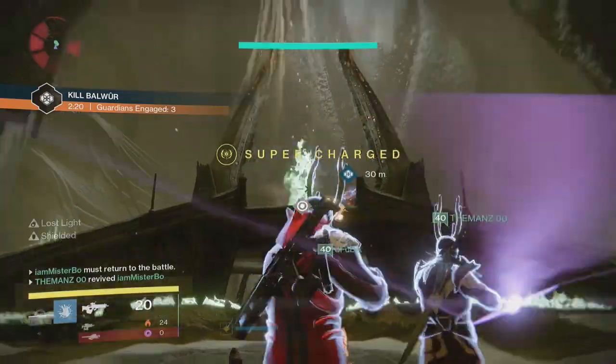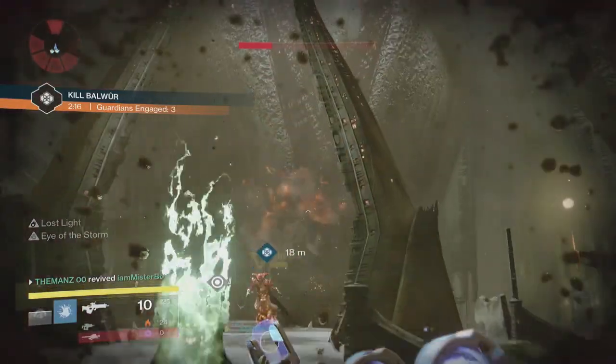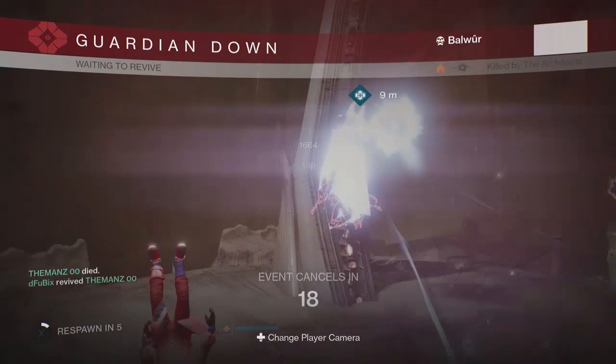I also believe that one of the acolytes means you won't actually be able to attack the boss - he'll be immune until you take out the acolyte. I'm not too sure on that, but just in case you are getting immune when fighting him, make sure you take out all the acolytes down below.